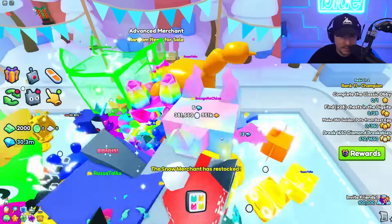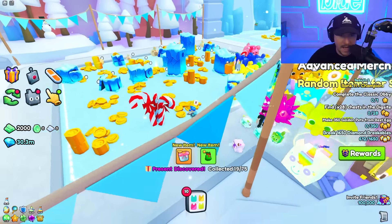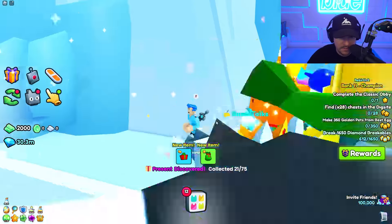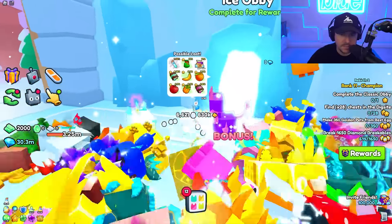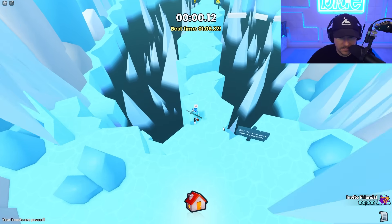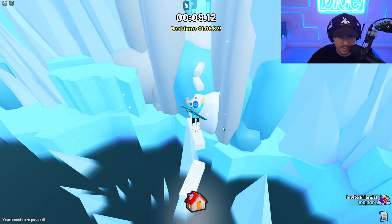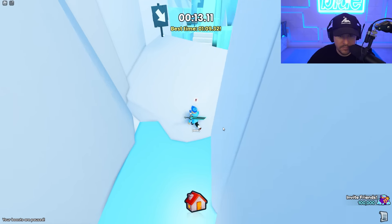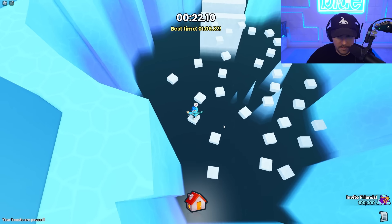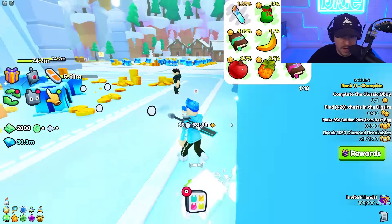Kind of looks like I am flying on it though, I'm not going to lie. But I am not. Let's buy some stuff from the Advanced Merchant. Oh! Somebody said I missed a present — there's one of them, and there's another. Wait, what the heck? How did I miss these? I don't want your stinking reward — I was just looking for presents. I swear none of these presents were here. I must not have gone through the whole map yet to check for presents, because these are literally in my face.